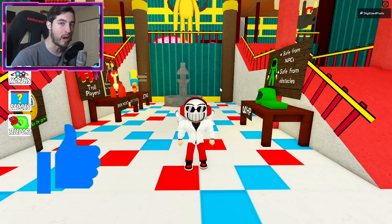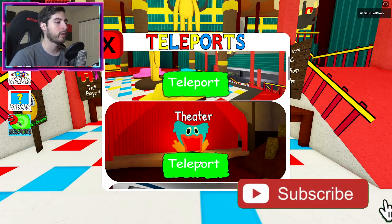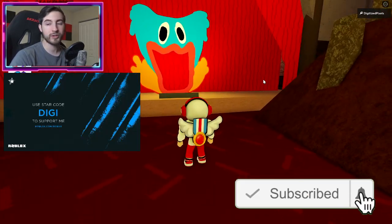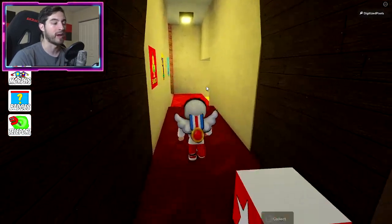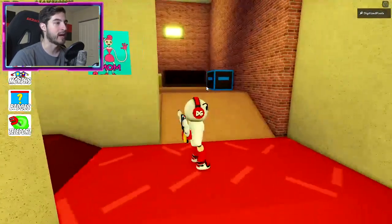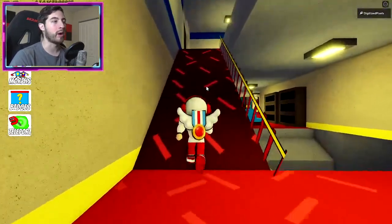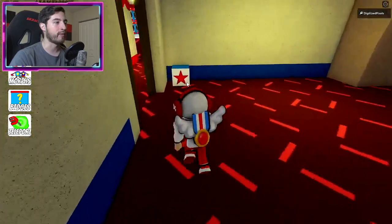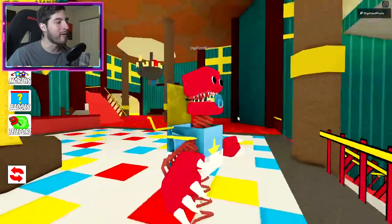To get Boxy Boo Baby, open up your teleport, go to the theater. Once you're here, go off to the right side through this doorway. Yes, I know there are some Boxy Boos I haven't gotten yet, so bear with me. Then go up the ramp and right in front of us is our white and blue box that is going to give us the Boxy Boo Baby.